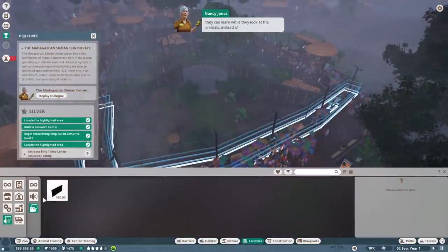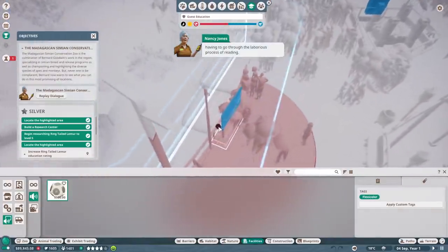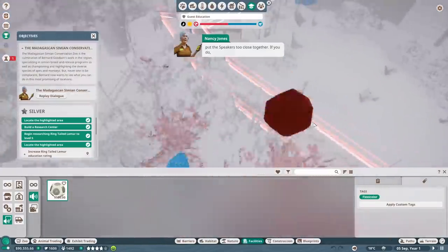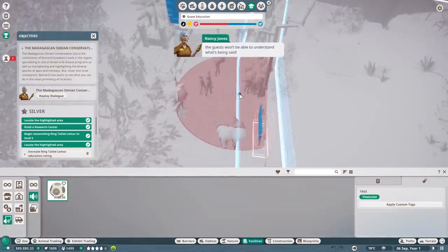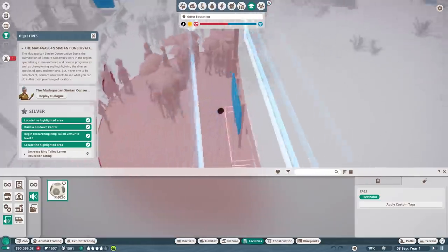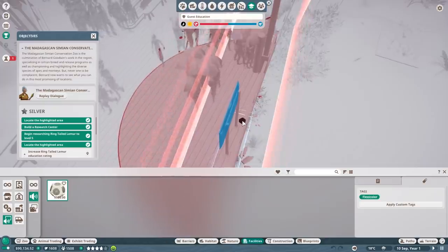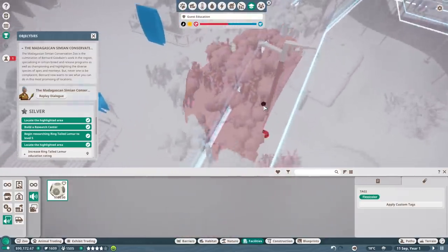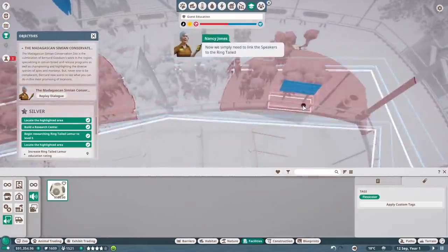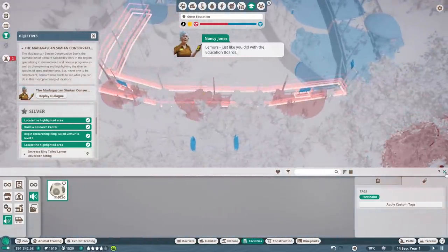Speakers play audio to the guests so they can learn while they look at the animals instead of having to go through a laborious process of reading. One thing to bear in mind is that it's important not to put speakers too close together - if you do, the guests won't be able to understand what's being said. Let's put one here, one here, one here, and another one over here. Then link the speakers to the ring-tailed lemurs, just like you did with the education boards.